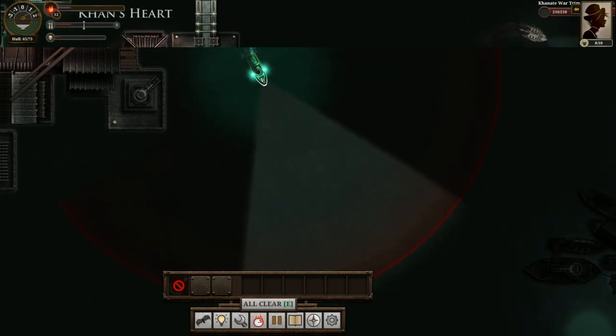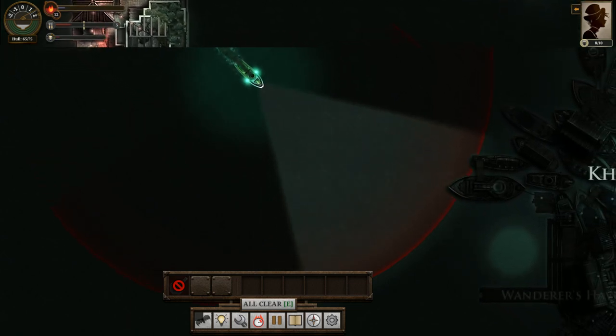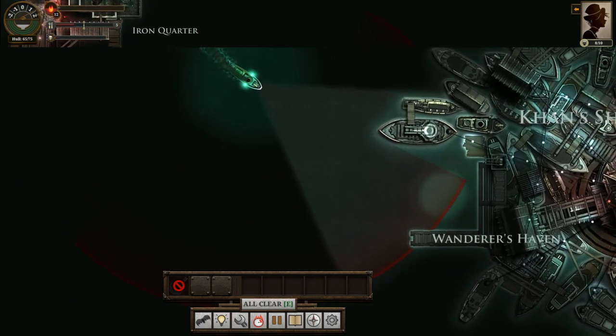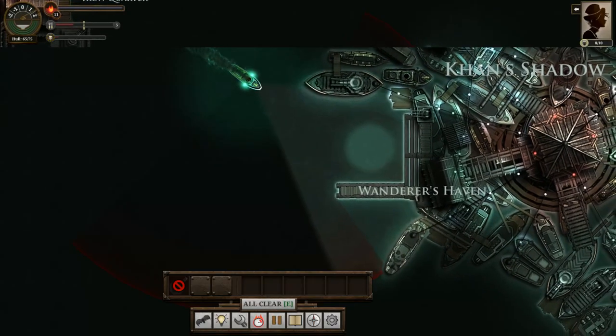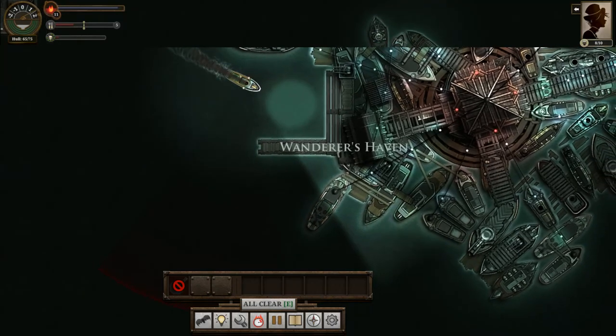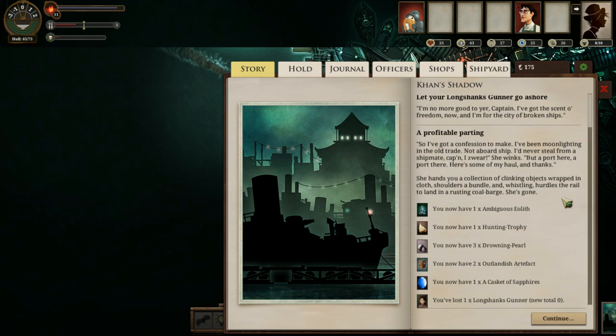If this ship sees me, I'm in a lot of trouble — I need to try to stay out of its lights. But I can already see Kahn's Shadow, so I will turn my lights on in just a second here. And there we are — Kahn's Shadow. So thus far, this is turning out extremely well. We've made a fairly small loop. And I can let my Longshanks Gunner go ashore. She's got the Scent of Freedom now, and she's for the City of Broken Ships. Farewell.